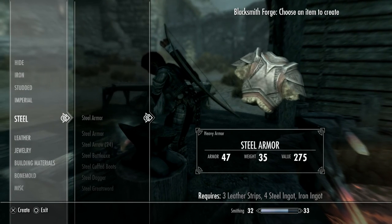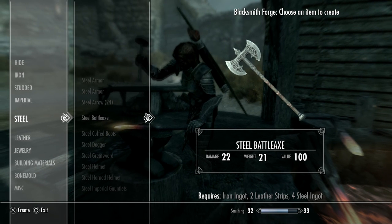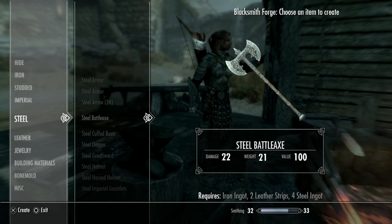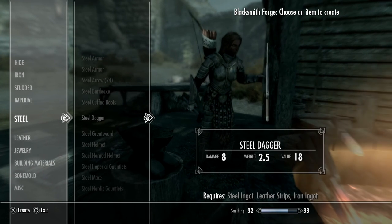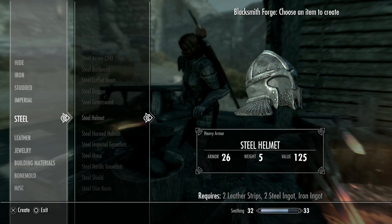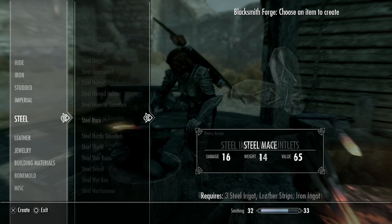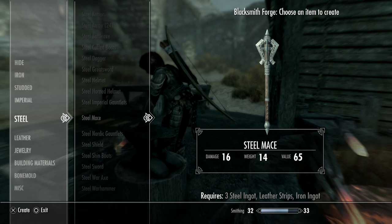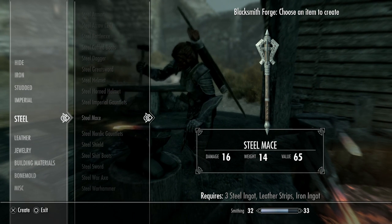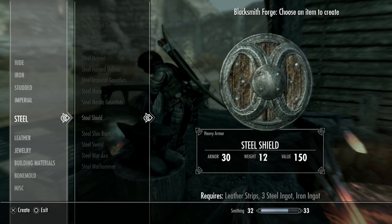You could also use it to create steel armor — both iron and steel are heavy. Steel arrows, battleaxe — the battleaxe and warhammer pretty much do the same thing, just one is double-bladed and one is not. Steel boots, steel dagger, greatsword, helmet — the helmet I was wearing at the beginning of the video wouldn't necessarily be the one you'd use. This is what the gauntlets would look like — with gauntlets, you'd wear a glove over your hand, then the gauntlet to protect your wrist and hand while fighting. This is what the steel mace would look like. This is what the steel shield would look like.